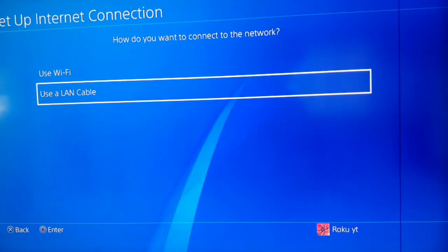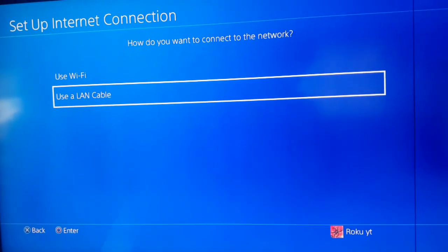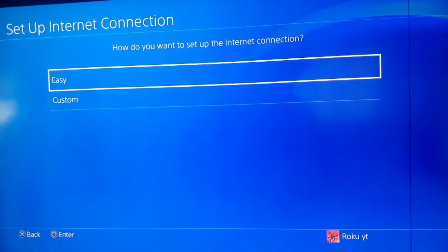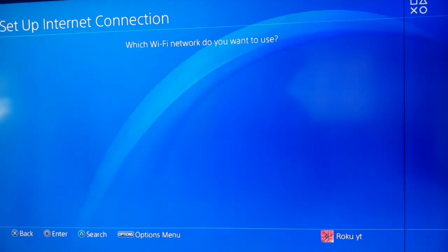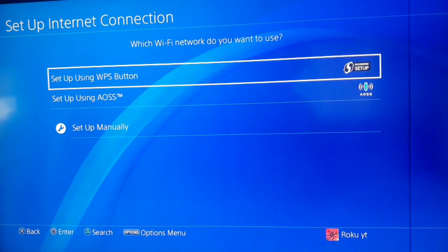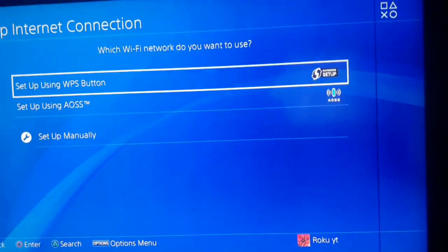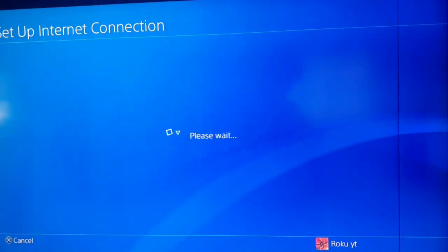That error is about the WiFi signal, and with a LAN cable you can get better speed. I'm going to show you how to fix this error with WiFi. Now select Custom, then press triangle on your PS4 to search for networks around your PS4, and connect to your network.